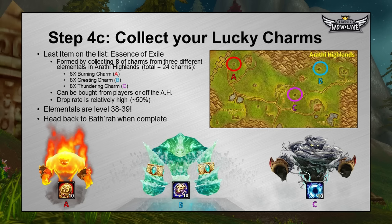The last thing you'll need is the hardest: collect charms off elementals in Arathi Highlands — 8 charms from each of three elemental types. Burning charms come from fire elementals in the northwestern part of Arathi Highlands. Thundering charms from air elementals are near Refuge Point. Cresting charms from water elementals are west of Hammerfall. These can be bought off the AH and don't have to be farmed. The drop rate is relatively high, around 50%, but these elementals are level 38 to 39 — at level 30 there's pretty much no way to solo them, so consider buying them or getting a higher-level guildie or group.